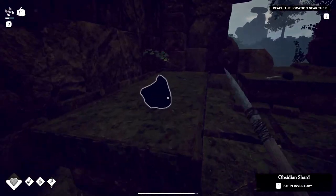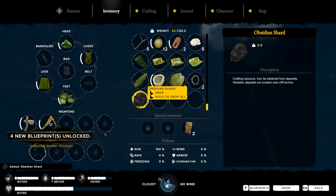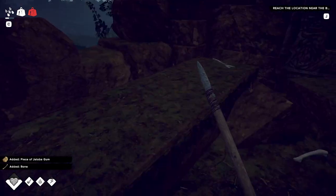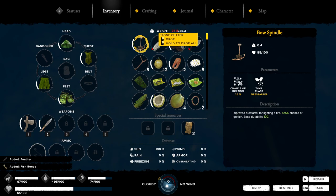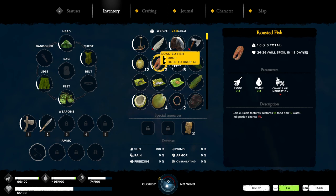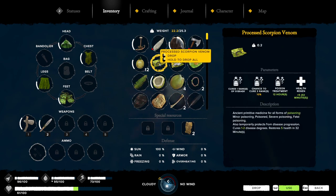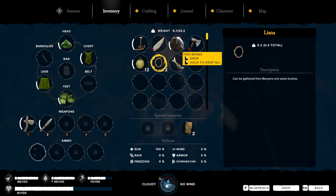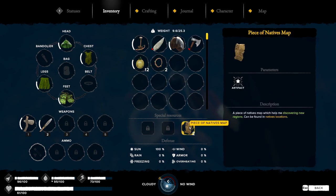We found it — obsidian! How heavy is this? Okay, let's come back here. I was gonna grab everything and then drop it all here. Drop the food — this is ridiculous. We get the water as well. Drop you, you, everything. Please do not despawn — pieces of native map artifacts, a piece of native map which can help me discover new areas. I've got two of them — I thought it was only one.